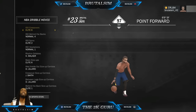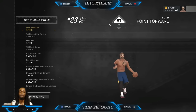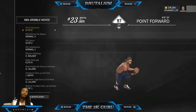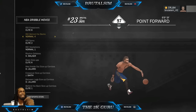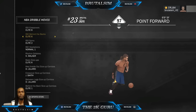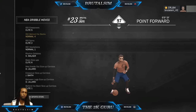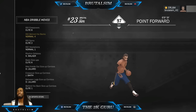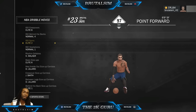The moment everyone's been waiting for - dribble moves. Elite six - I like this crossover. A lot of people usually need elite two arm or elite six, which is recommended with ISO crossover. I like the normal for the glide - the behind the back glide. Behind the back glide is so cheese. A lot of people use elite six as well for the behind the back, but I like normal. That normal forward glide is so cheese - I'm in love with this move.